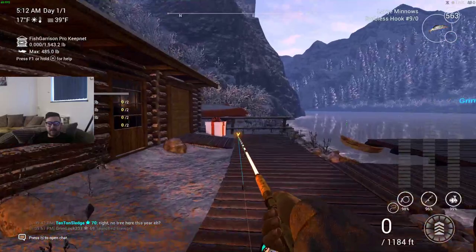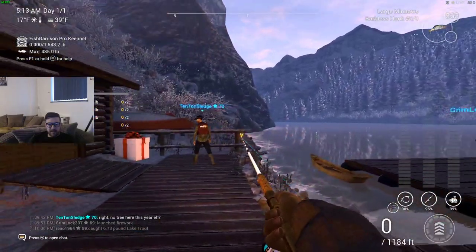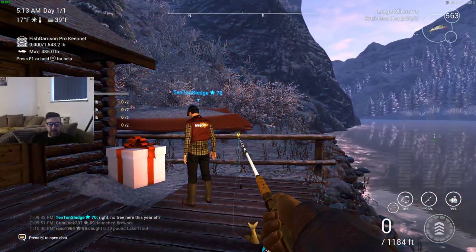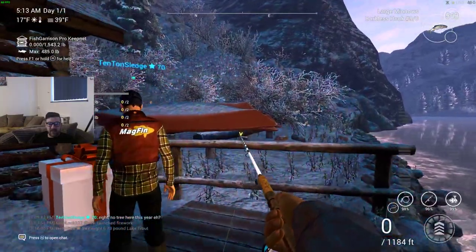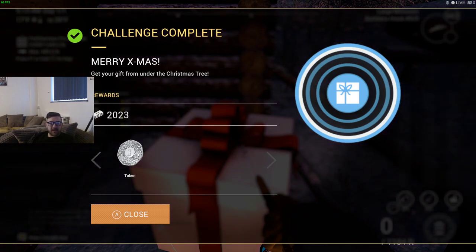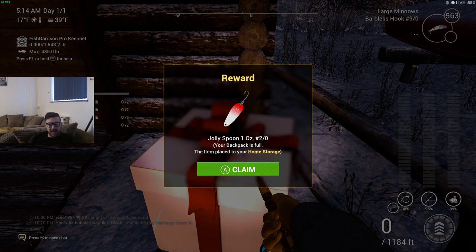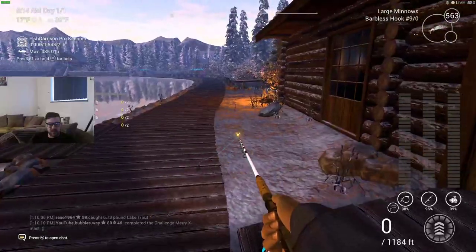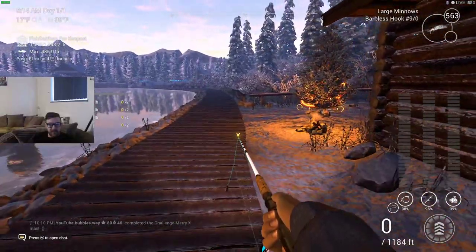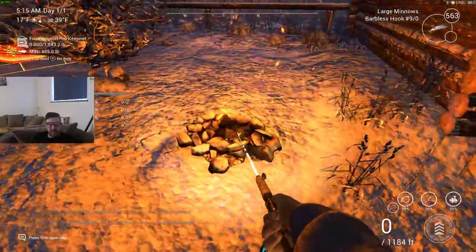I'm gonna have a look at that present and then go over to those spots. There is a tree — can I open that? Yes, I can open up the present as well. We got one token — Merry Christmas! Get your gift under the Christmas tree — challenge complete. We got a jolly spoon. Backpack is full so that's gone to my home storage. Okay, get my gift under the tree — it probably won't let me do that again now, but let's see.